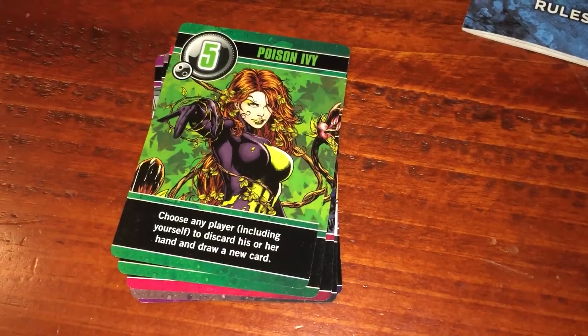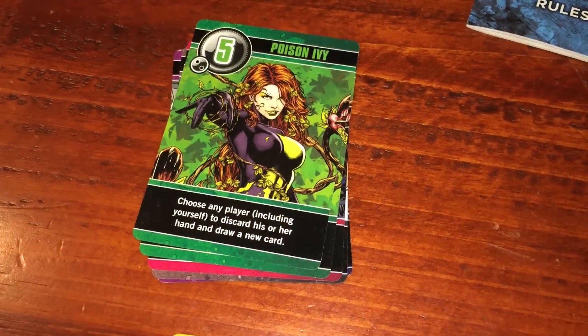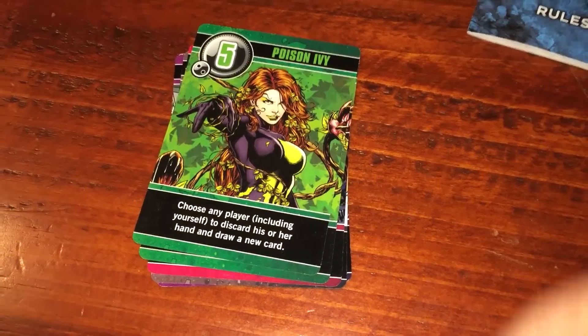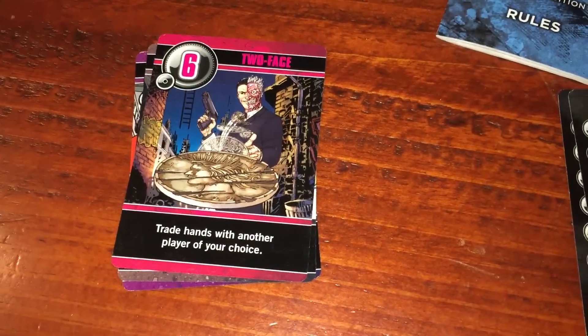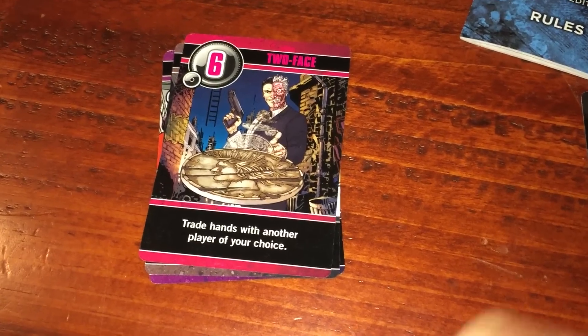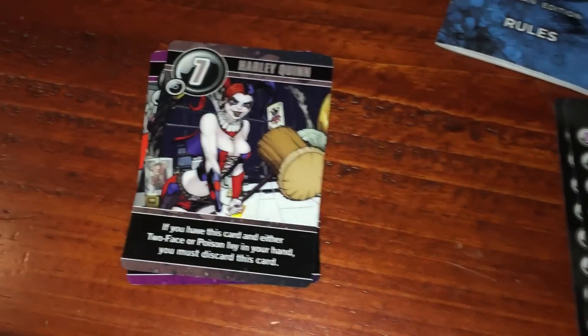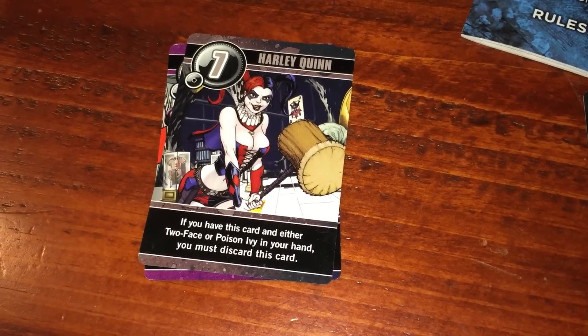Number five is Poison Ivy. The artwork is just great in this one, it's really, really good. Choose any player, including yourself, to discard his or her hand and draw a new card. There are two of those in the deck. Then we get into the one-copy cards. Number six is Two-Face: trade hands with another player — really, really good-looking art.